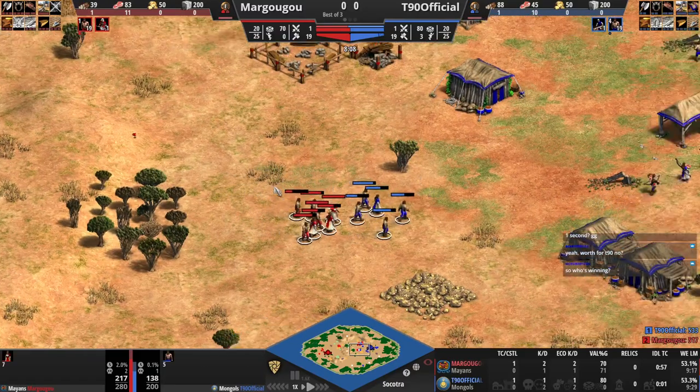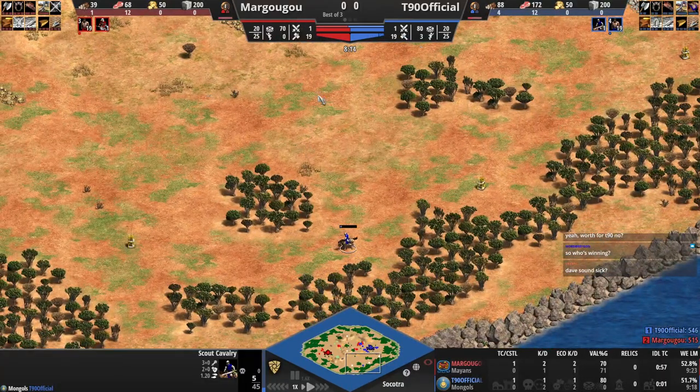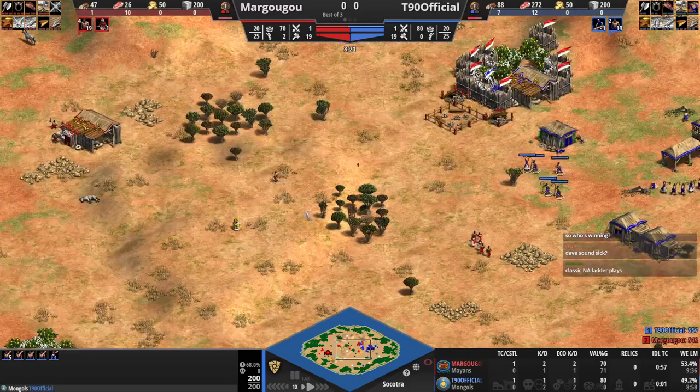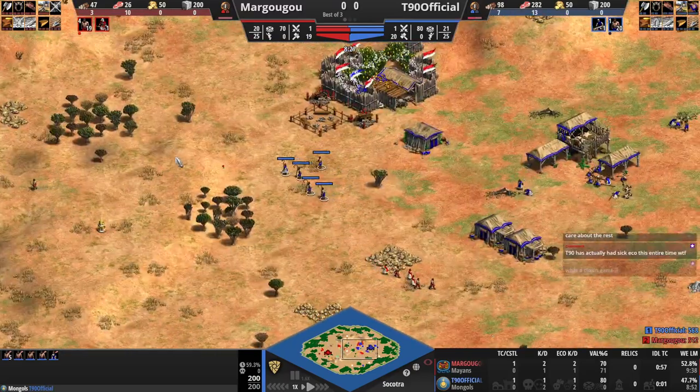Margugu is still hanging around with the villagers. Does T90 have a scout? He does, but it's only five HP, so it's two hits away from death. T90 sends another batch of fresh vills.